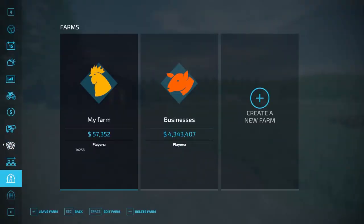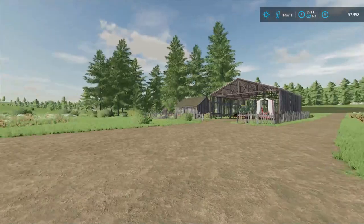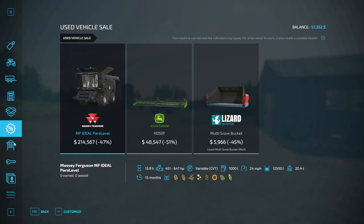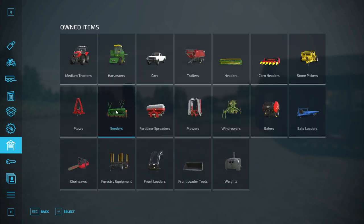We owe $80,000 on our loan. I'm going to hold off on paying it just in case something comes up that I want to spend on. We're going to plant sunflowers but we don't have a planter for them, so we'll have to lease one.